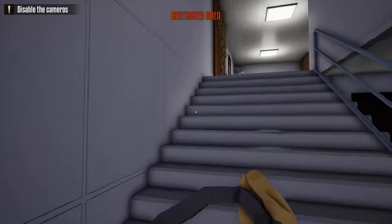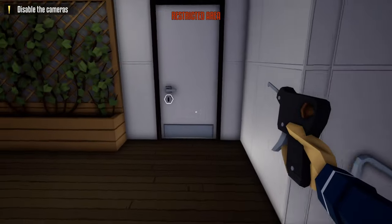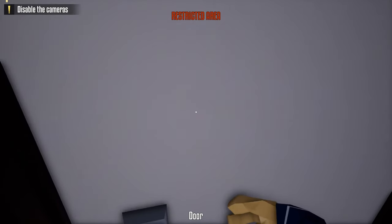Go up the stairs, leave our duffel bag right here, grab our lockpick and unlock this door to the right. Now we're going to get caught by this camera.